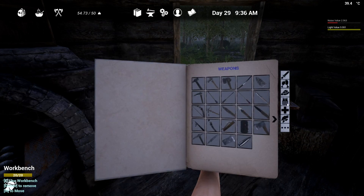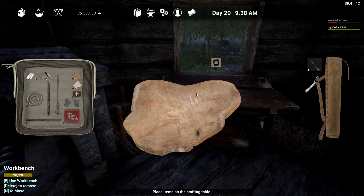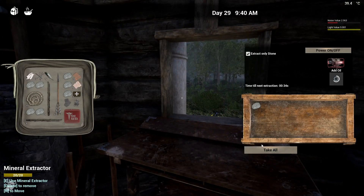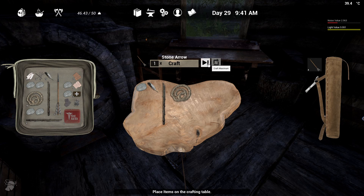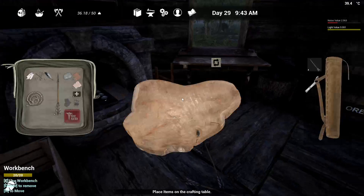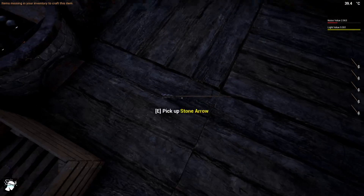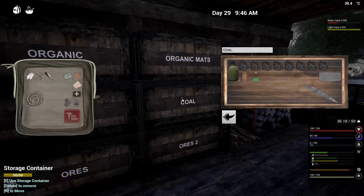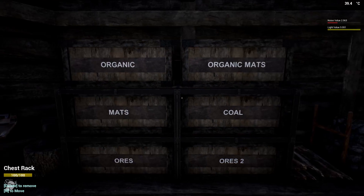Not too bad — 15 there. Just keep grabbing them — stone arrows, there we go. Then back — 19, I'll take that, and then get some for the spike traps.